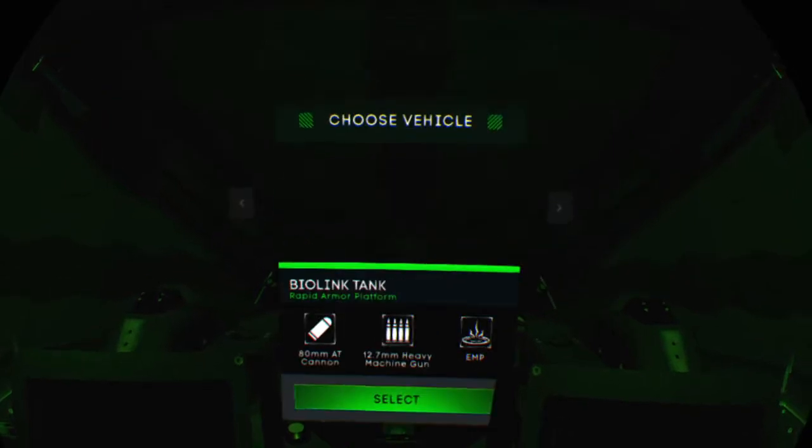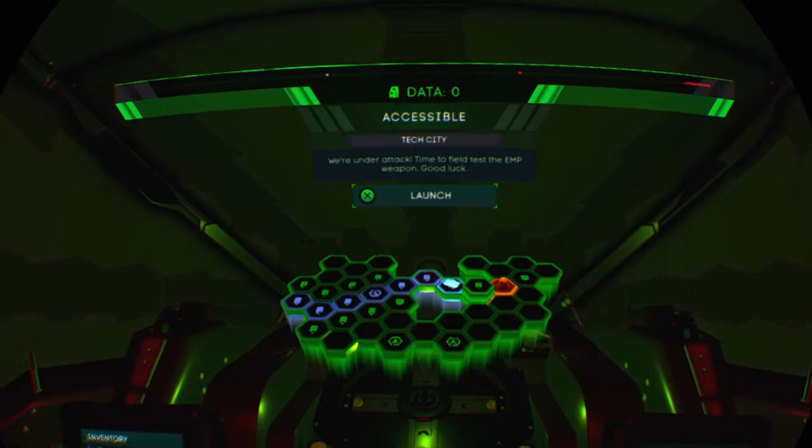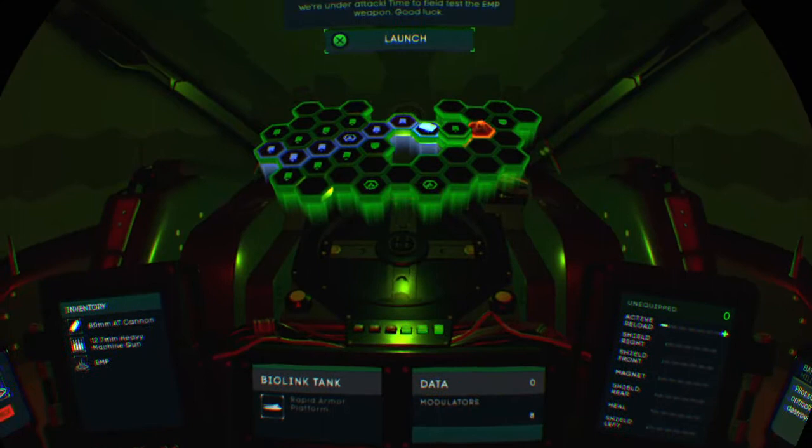Press X to select. This is a map of the enemy's territory. Each hexagon represents a strategic zone. Your mission is to reach, confront, and destroy the AI core. Select a zone and launch when ready.